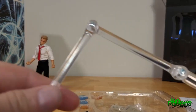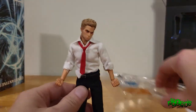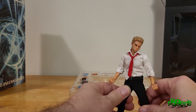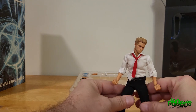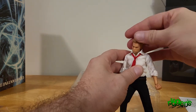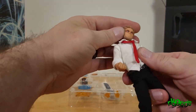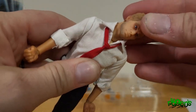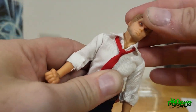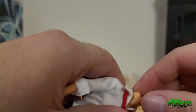We've also got the stand that goes on the base, and his signature trench coat. He's got the double joint on the neck - that's the good stuff right there. Every figure should have a ball joint on the base of the neck, especially if you just have a dumbbell. This has pretty good range.